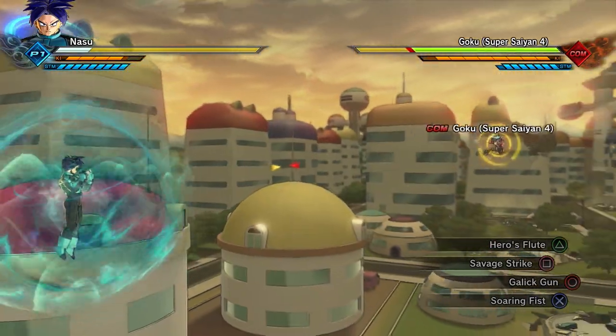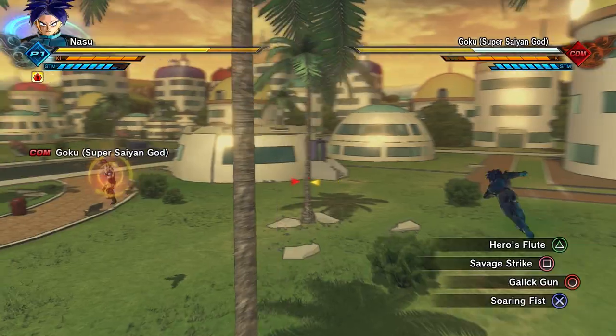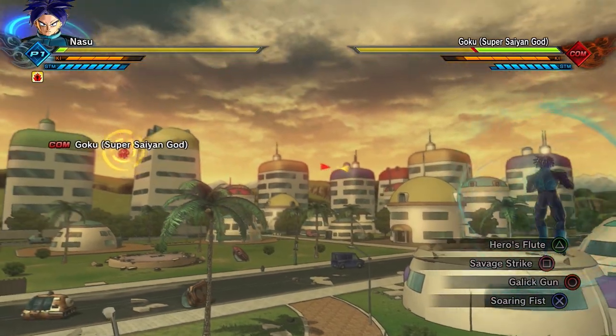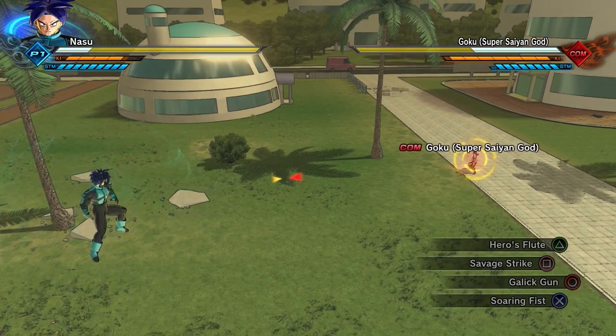While the barrier is up, you are completely safe from all basic attacks and basic Ki blasts. When it comes to skills, however, it's a little hit and miss. It will keep you pretty well protected from strike skills, it seems, and for the most part will do the same for Ki blast supers too.